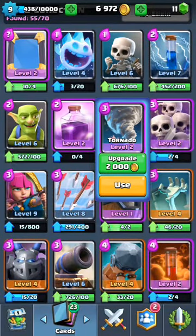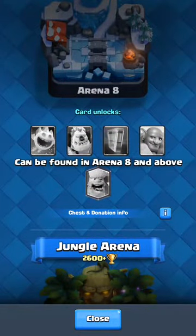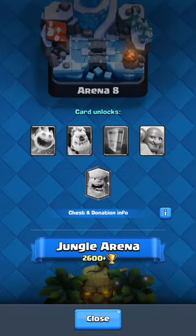Number five — I don't have this card, but it's the Clone spell. The Clone spell can easily be countered with Zap, and that's why it's not really that good. But now that there are new balance changes coming up, I think that will change.